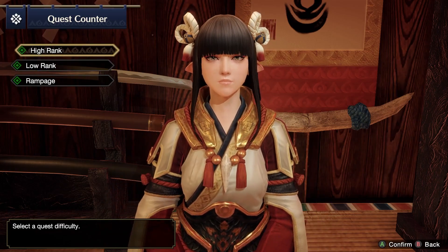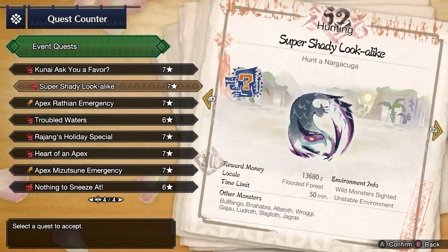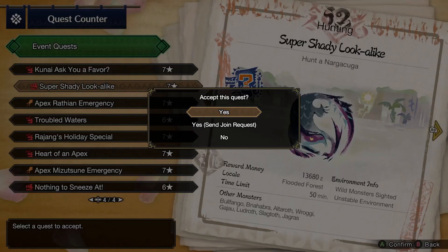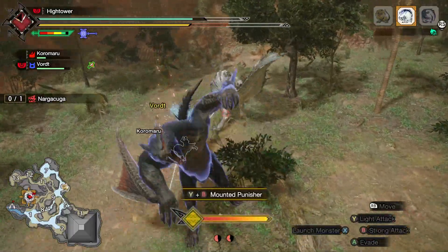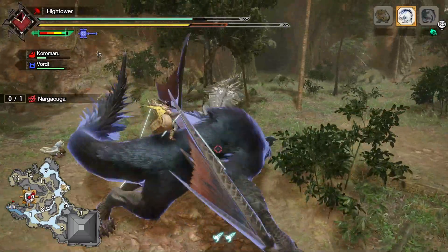The second quest is a bit further away though. You'll need to reach Hunter Rank 8 before you can attempt this one. Then you can attempt the Super Shady Lookalike event quest. Once again, it's started in the Gathering Hub, so you can play this one in co-op.